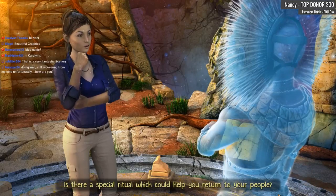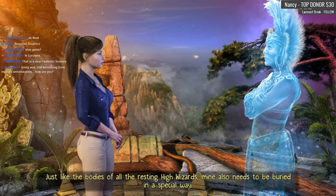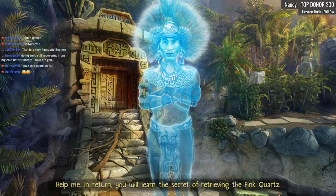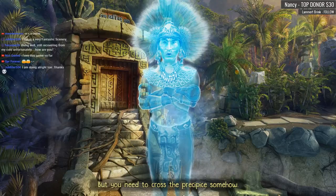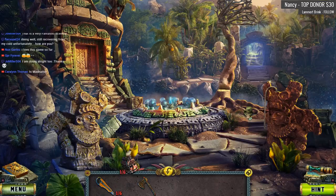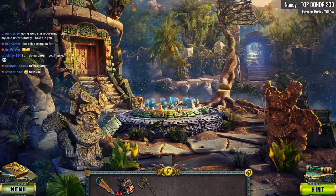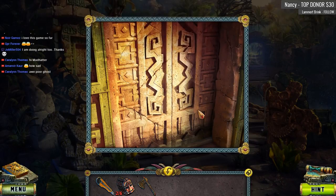Is there a special ritual which could help you return to your people? Indeed there is — just like the bodies of all the resting high wizards, mine also needs to be buried in a special way. Help me, and in return you will learn the secret of retrieving the pink quartz. Let's go to the ritual temple, but you need to cross the precipice somehow. We have to help the wizard's ghost, but we have to get across the precipice. There's got to be a morphing object around here somewhere.